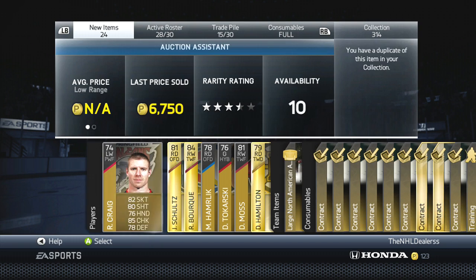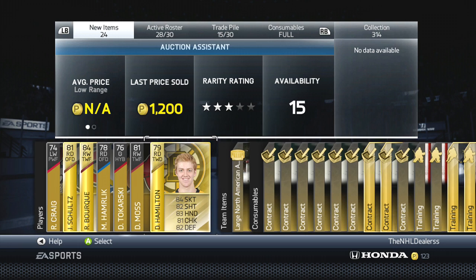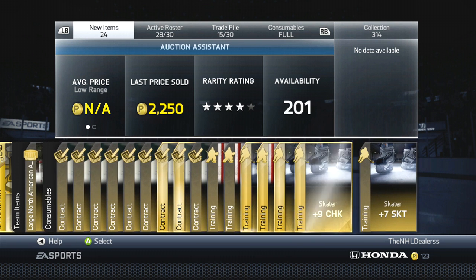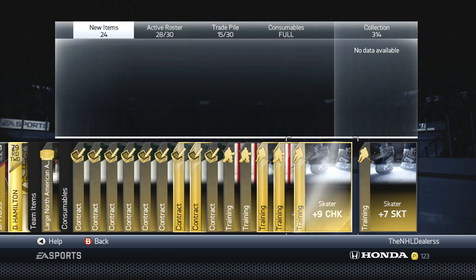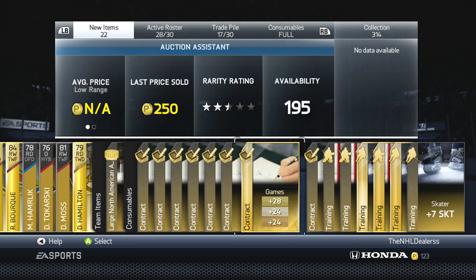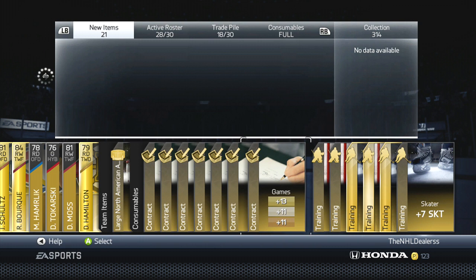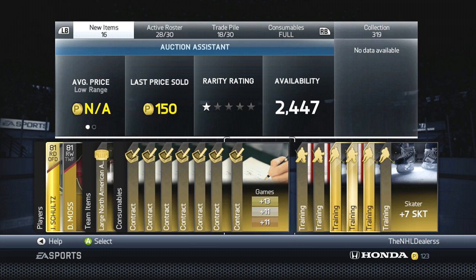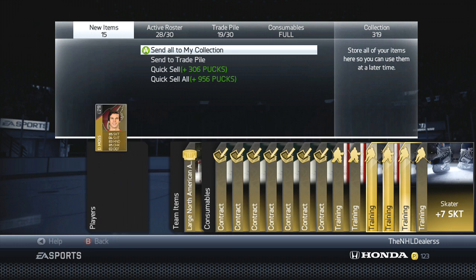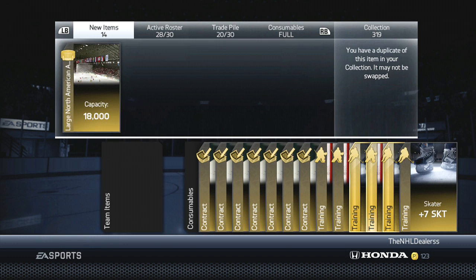Okay, that's a better pack. Nothing that really stands out, but these guys are actually pretty pricey, and Dougie Hamilton's not bad. So pretty good pack. I think we should maybe go for another one. Let me see if there's anything else I should take from this — I should probably keep these 28-game contracts. Send everybody else to the collection. I already have a Justin Schultz on my team, so we'll give him to the trade pile.